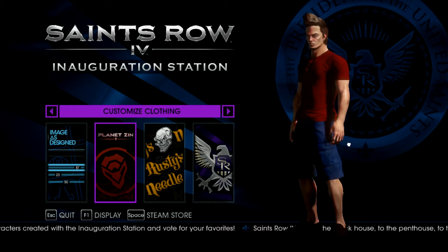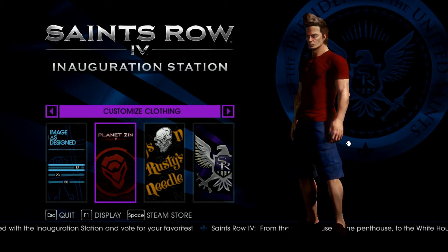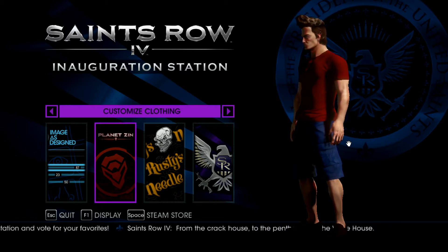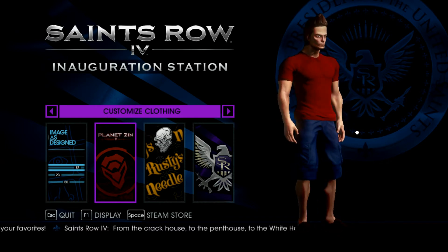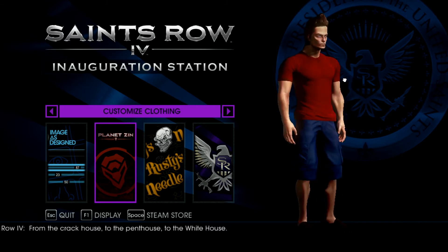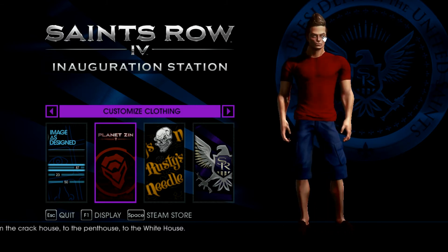We got a basic red t-shirt for him. Unfortunately there was no Neutron Atom symbol on a shirt, but we got his blue shorts, his brown shoes, that swishy hair, slightly large forehead — as much as this game can make it without making him a monster, because you can definitely make some very monstrous things.